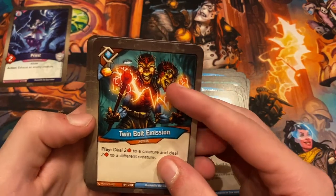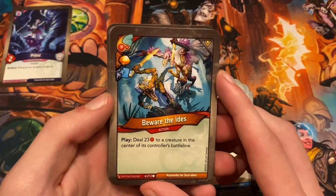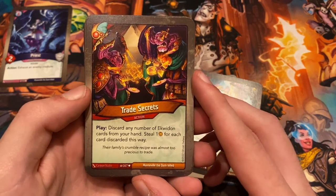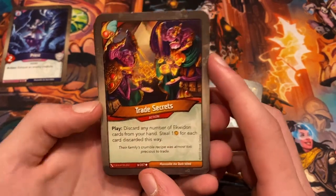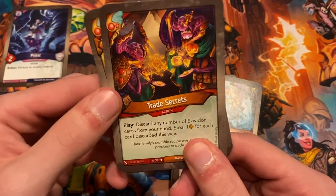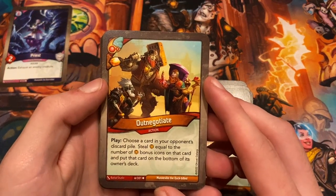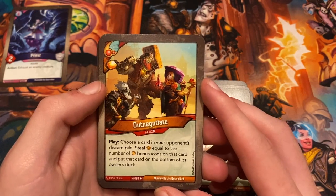Now into Equidon — all new cards. First we have a maverick: an Equidon Beware the Ides with a draw. Then Trade Secrets: play, discard any number of Equidon cards from your hand, steal one ember for each card discarded this way. Someone managed to steal five ember using this card by discarding five extra cards from their hand — Equidon has some real powerhouse cards. I'll Negotiate is another one: choose a card in your opponent's discard pile, steal ember equal to the number of ember bonus icons on that card and put it on the bottom of its owner's deck.